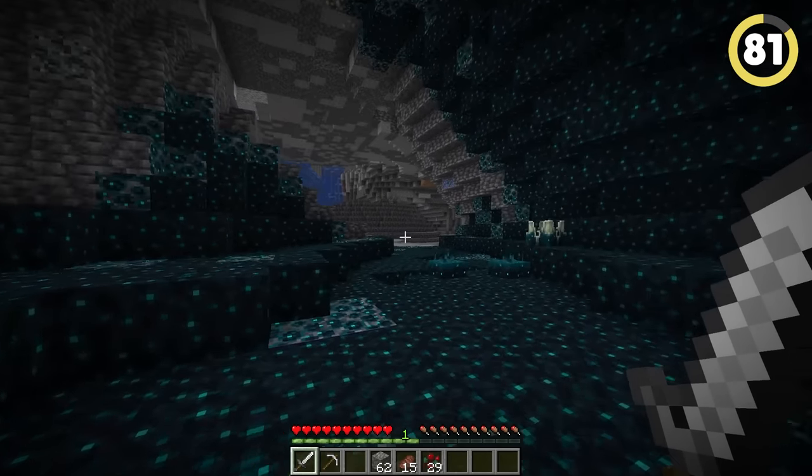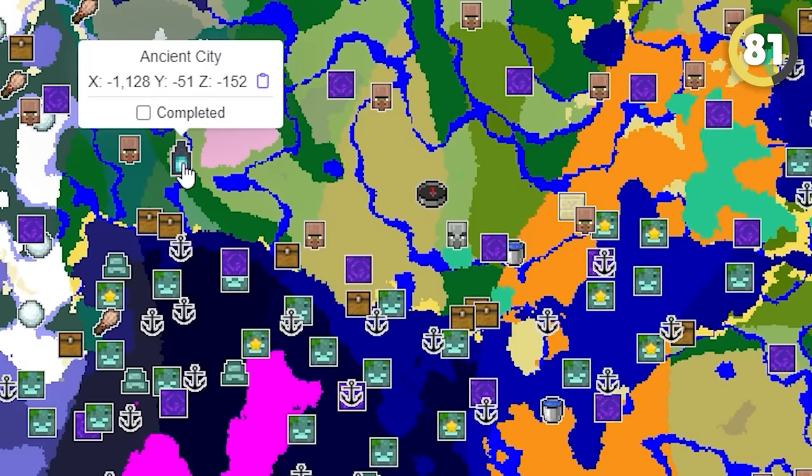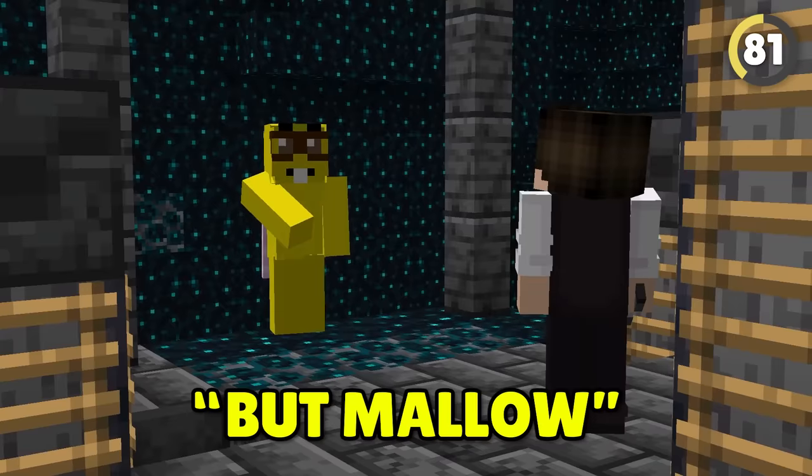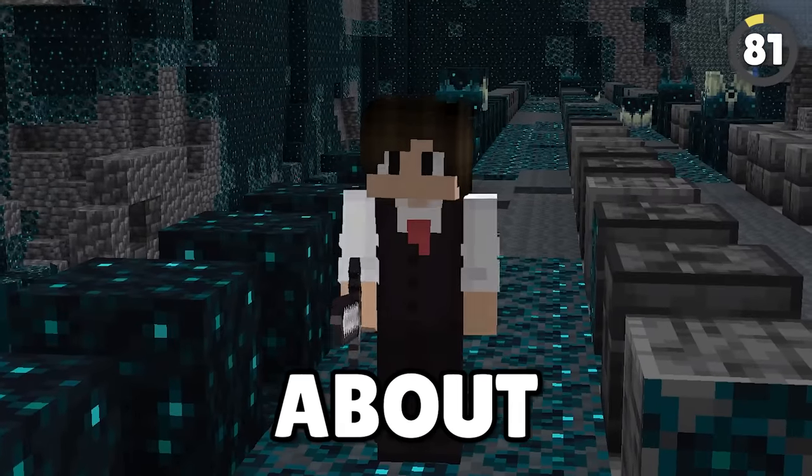Only massive noobs search for ancient cities manually — just head over to Chunkbase and plug in your world seed to find all the ancient cities near you. Is this cheating? Hey, we want to get rich. Who cares about ethics?